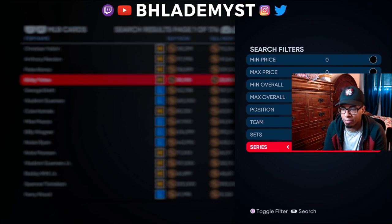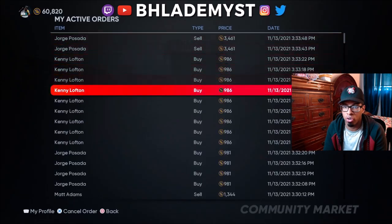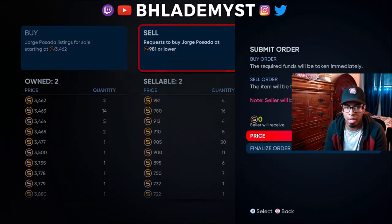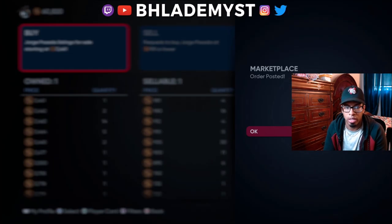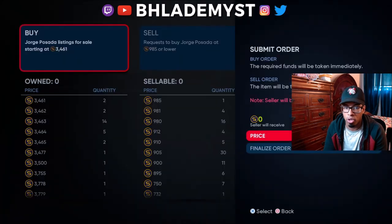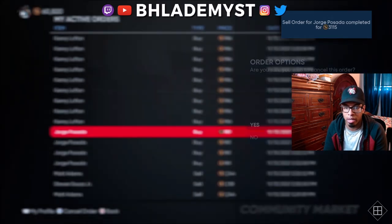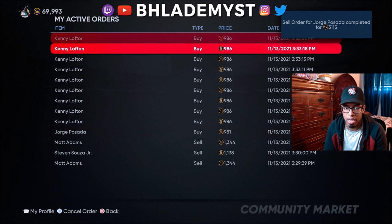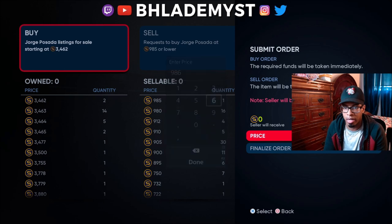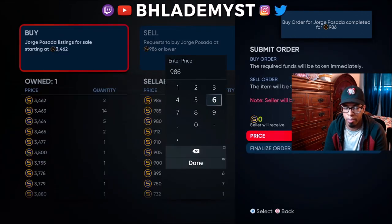The problem with those cards is flipping them is difficult, since these cards are going to be unlocked pretty soon by a lot of people. Since they're gonna be unlocked soon, what that causes is for a lot of people to undercut each other, especially if they feel like they need the stubs. We're just gonna go ahead and focus on Hori Posada since he's the most active one.